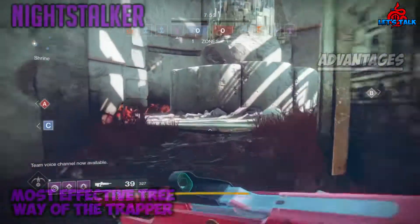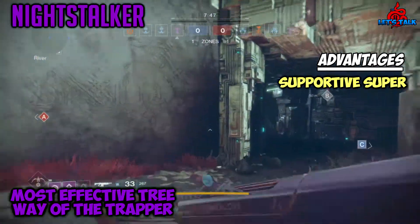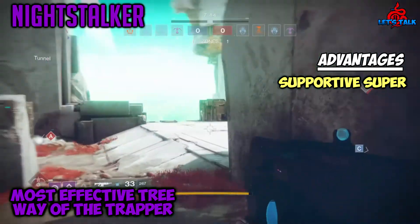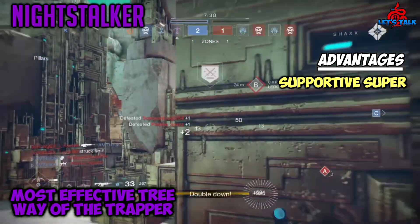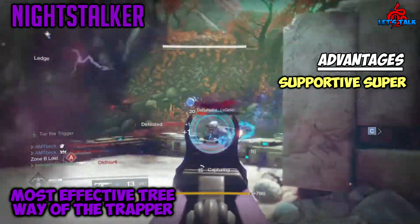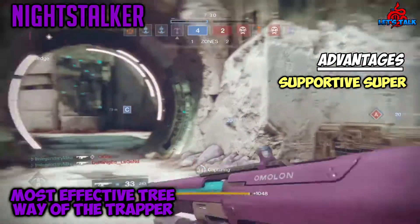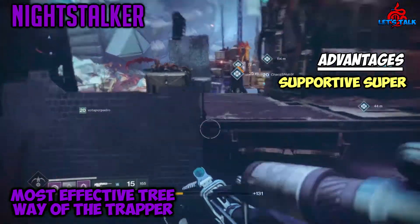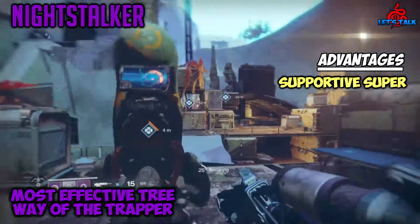Jumping into the Night Stalker first — one of the most supportive subclasses in the game. When using the Way of the Trapper with the Deadfall perk and Orpheus Rig exotic legs, it can possibly give you and your fire team unlimited supers. Heart of the Pack from Way of the Pathfinder buffs your teammates' stats and creates more orbs. With Orpheus Rigs, every enemy tethered grants you more super energy, so if you pop it correctly on a mob of enemies you can instantly get your super back.